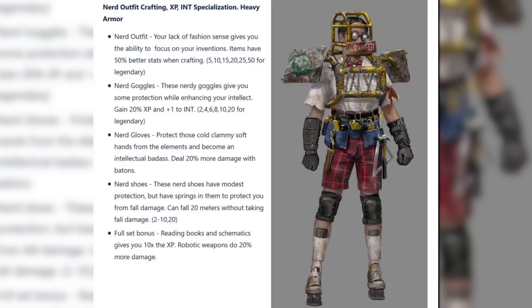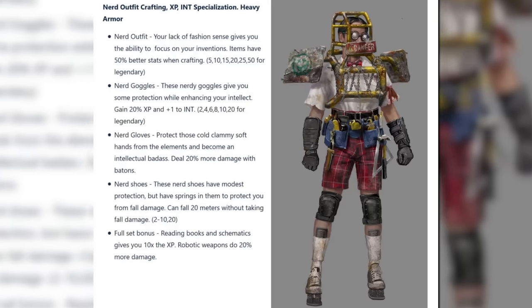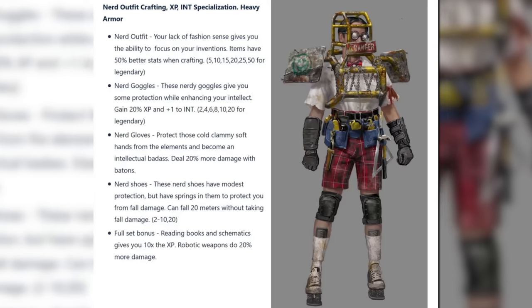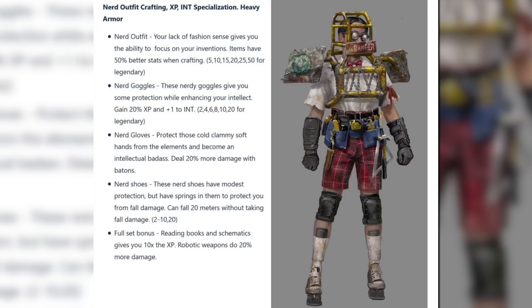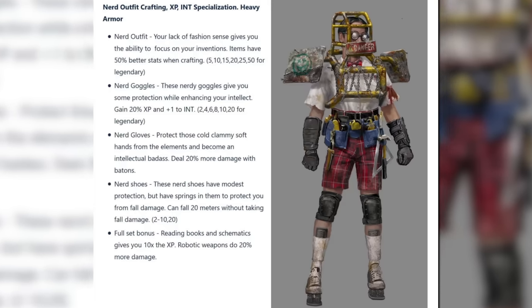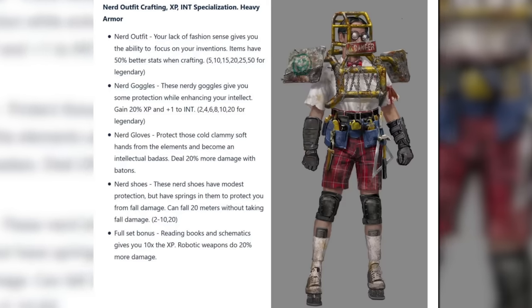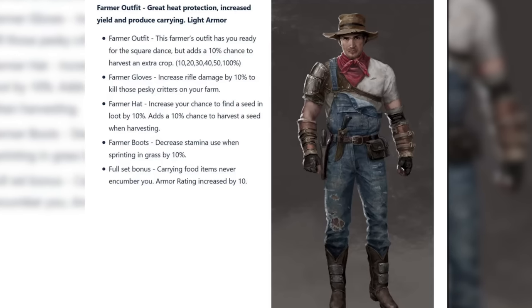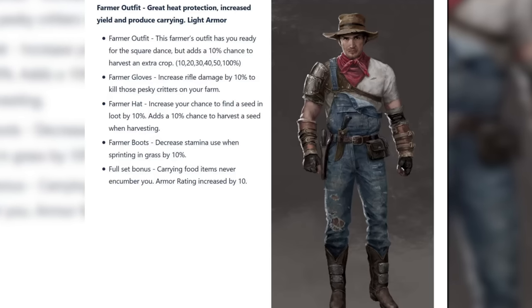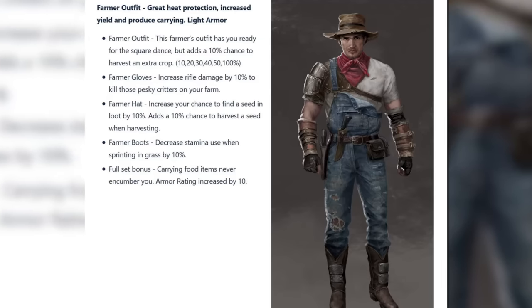First, we have the nerd outfit. Parts of this set will confer bonuses such as increased crafted item quality, an XP bonus similar to nerdy glasses, more damage with batons, increased safe fall distance, and a set bonus including 10 times as much XP from reading books and more damage from robotic weapons. Next is the farmer outfit, giving bonuses similar to living off the land perks, a speed bonus in grass, more rifle damage, and a set bonus where food doesn't encumber you.